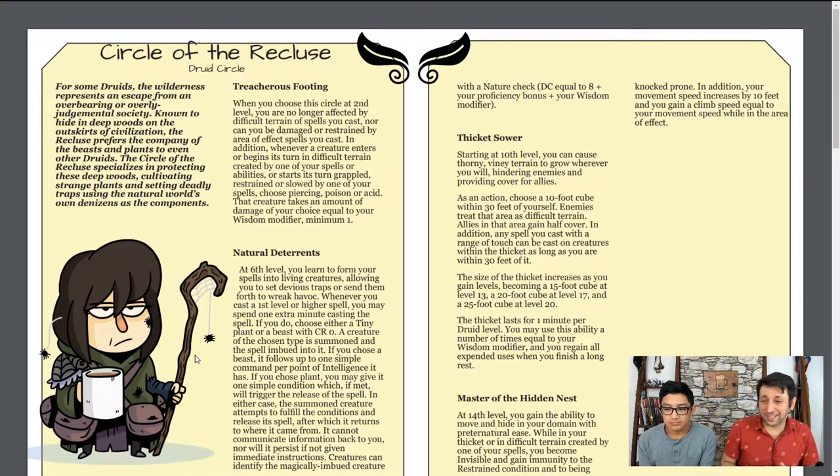The last one here is Master of the Hidden Nest. I really like this one. Essentially this is capitalizing on your skill on difficult terrain — so whenever you're in difficult terrain, either from that thicket from earlier or from a spell that you cast, you're invisible, gain immunity to being restrained and being prone, your movement speed increases by 10, and you gain a climb speed. This, literally to me, is the druid hiding in the bushes. You know, just go away. As far as halflings go, it's not that bad. And the one thing I do like about this subclass — it's a very nice defensive option. That difficult terrain is going to slow down your enemies, it's going to deal a little bit of damage, but it's also going to protect you and your friends from taking hits. It's actually a really nice defensive subclass.